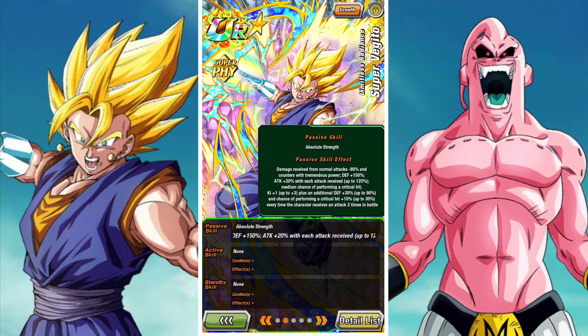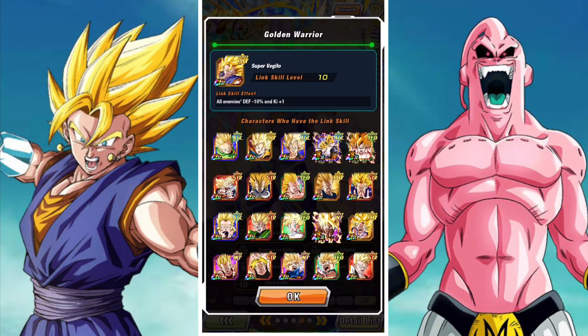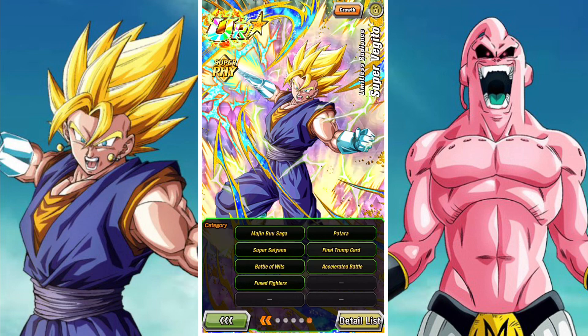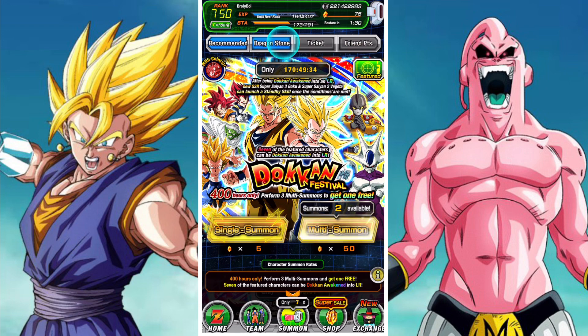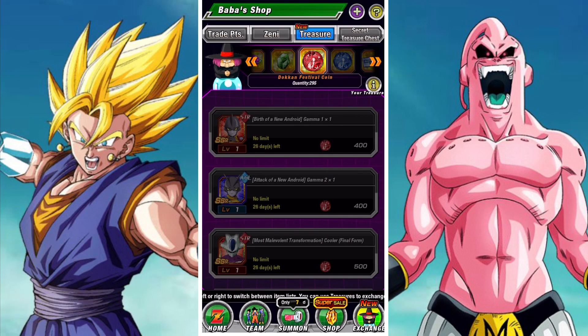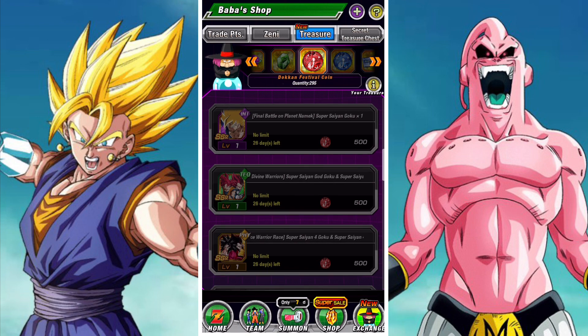Rather spend your stones on the red coin normal banners that are currently up. There are discounts on those, you get way more value, there are tickets — just a lot more that you get out of it compared to summoning on this banner. That way you can get yourself some additional value whether you're a new, old, or veteran player. It's just way more worth your time. Yes, this banner also drops red coins, but just go on the other one — it's way more value for your stones. Plus you're doubling up on discounts and doubling up on tickets. So don't pull the trigger on this banner.